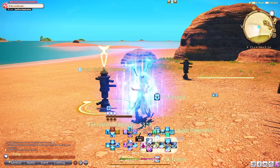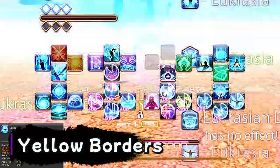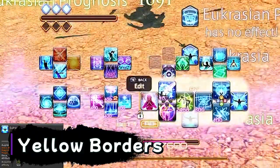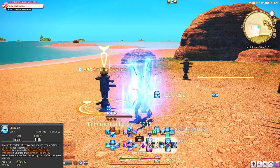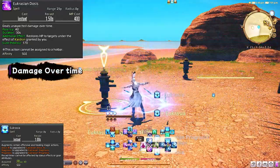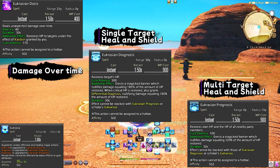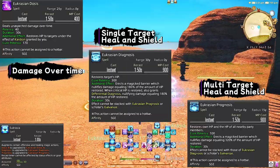Now let's talk about 30 to 50 content. We now have our main ability that makes Sage different, and that is Eucrasia. This ability augments certain abilities — it will turn your base GCDs into their shield form and Dosis into your damage over time. It can be a little wonky at first to understand, but you'll need this ability a lot, so keep it somewhere close and accessible on your hotbars. When you hit Eucrasia, you'll turn Dosis, Diagnosis, and Prognosis into Eucrasian Dosis (your damage over time), Eucrasian Diagnosis (your single target heal and shield), and Eucrasian Prognosis (your AoE heal and shield). This helps with button bloat — seven abilities in four buttons.